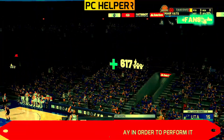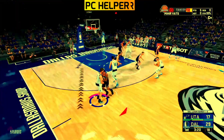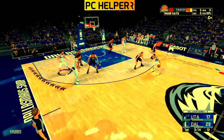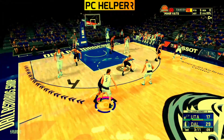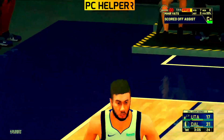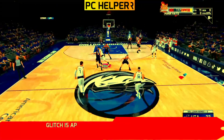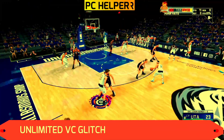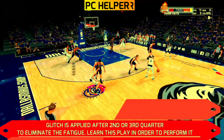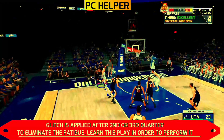Sometimes the defender will go under or over the screen and you won't be free for a shot. When that happens, go back to the same position and ask for the screen again — this time the screen will be efficient. As you can see, even if I didn't green the shot perfectly and it was slightly late or early, my player still converted. I asked for the screen again, the defender followed, I went to the same position, got an efficient screen, and my player was free for the shot.